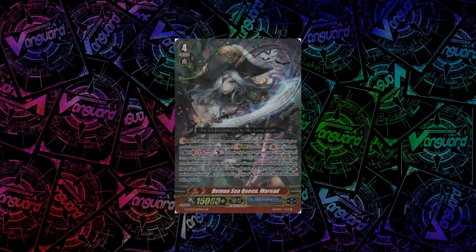For Grand Blue, we have Demon Sea Queen Maried. She has an act once per turn: count as 1, flip any G-Unit face-up, and discard a card from your hand. Then you choose up to the same number of normal units from your drop zone as face-up Marieds in your G-Zone, with the sum of their grades being 4 or less — so two grade 2s, or a grade 3 plus grade 1 plus grade 0, etc. You call them to separate rearguard circles, and Maried gets power equal to the sum of the original power of the units called.